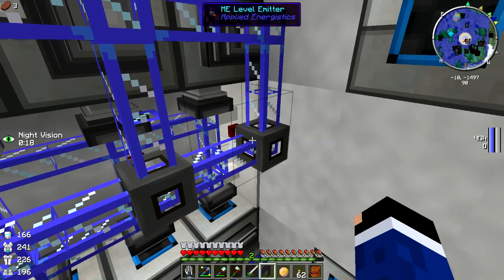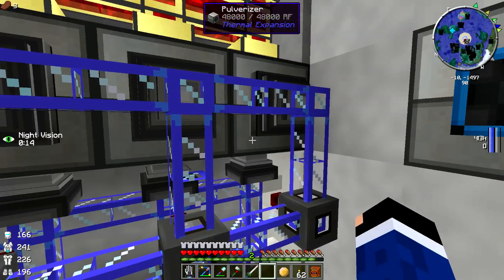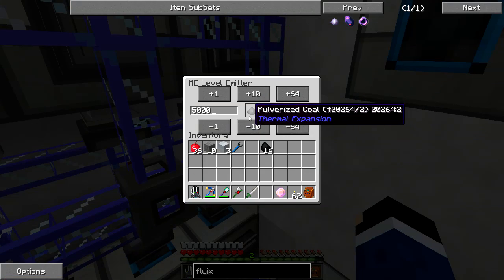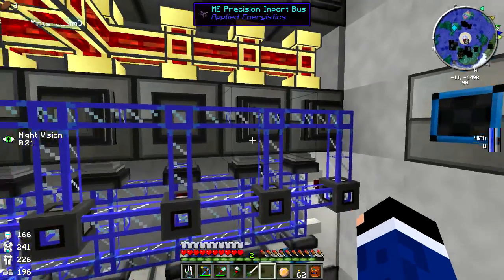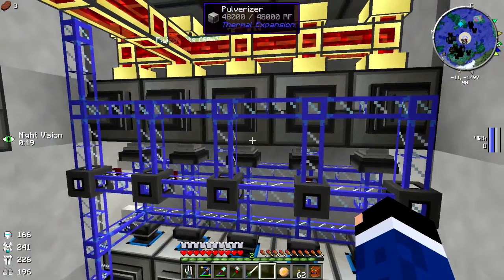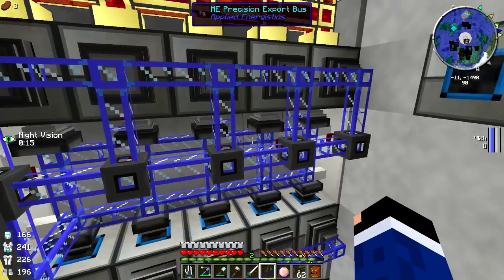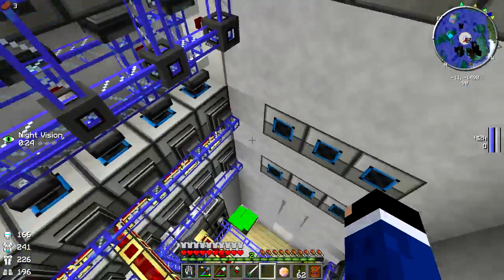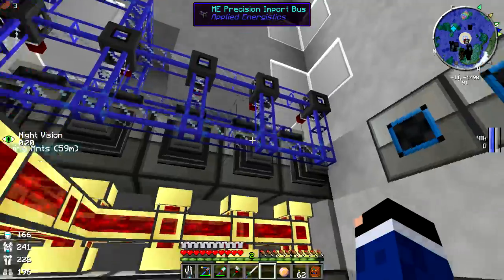What I had done was set these up so that the precision export buses only work when there's a redstone signal. This one is exporting coal, and I had this ME Level Emitter set to only emit when levels are below 5,000. So when coal drops below 5,000 the level emitter turns on, activates the export bus, starts exporting coal into the pulverizer, brings the number back up to 5,000, then shuts everything off - completely automated.